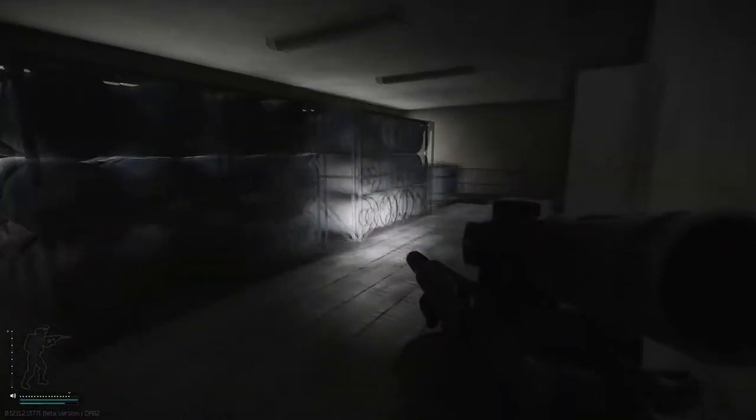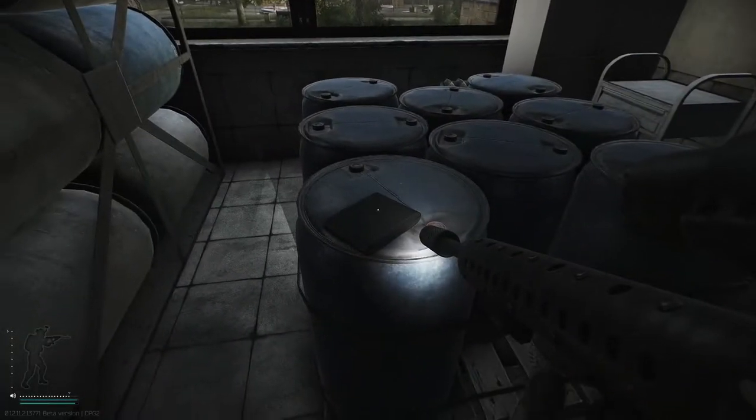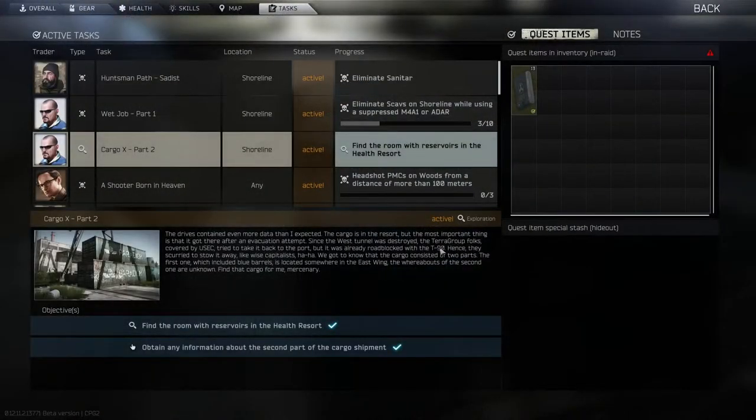This is room 108, and this is the folder that we need. Once you've got your hands on the folder, all you need to do is extract and hand it in to the Peacekeeper, and this one will be completed.